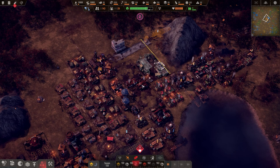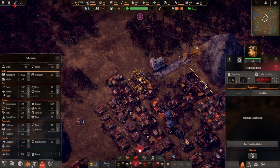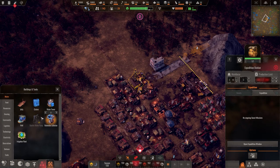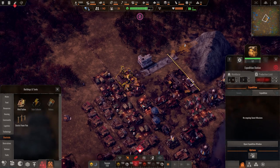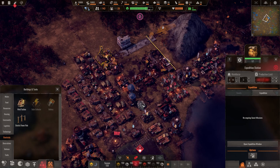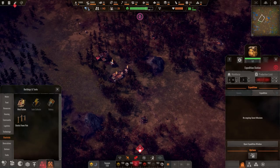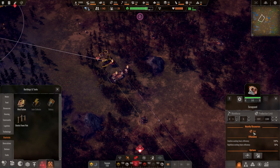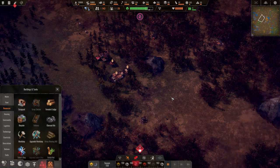Right now we're running in slow motion while we do a little bit of setup. Under electricity we have a wind turbine and an electric power pole. I think what we should do is get some wind turbines and electrical infrastructure going for areas out here, because these things will work with more efficiency if they're powered — workers move faster.